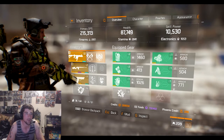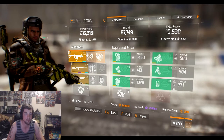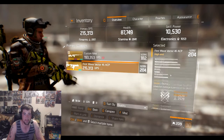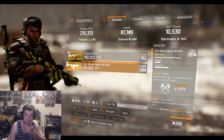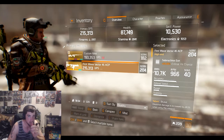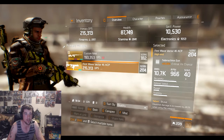I've been doing a lot of dark zone. Those of you keeping up with me on Twitch the last couple days — I've been trying to reach 75 to get the First Wave Vector. Finally got it. Got some awesome talents: Brutal, Sustained, and Predatory. Really good for PvE and PvP — 966, 25.5% crit hit chance, 2.7k DPS, 204 gear score, really nice, 209 overall.